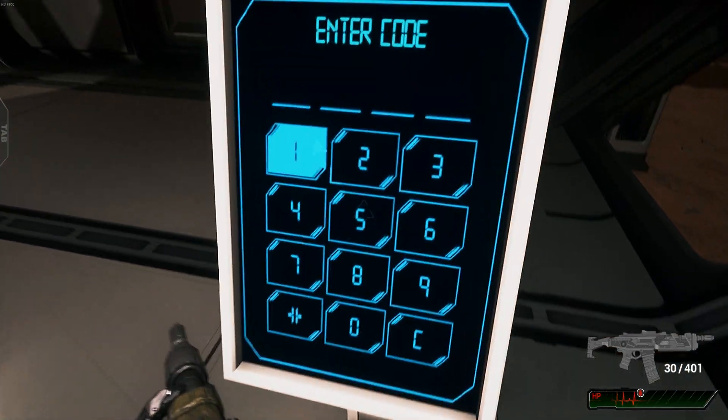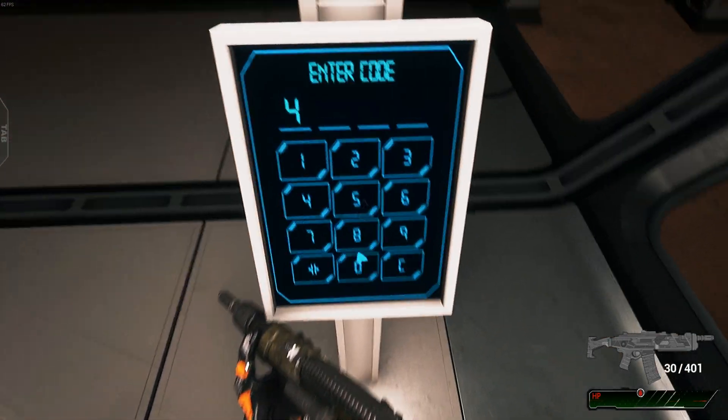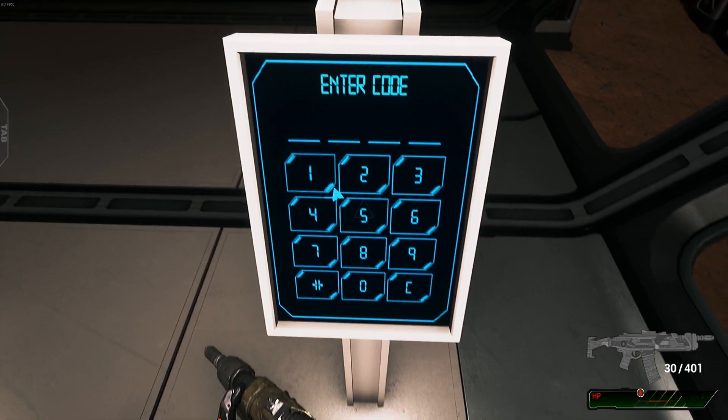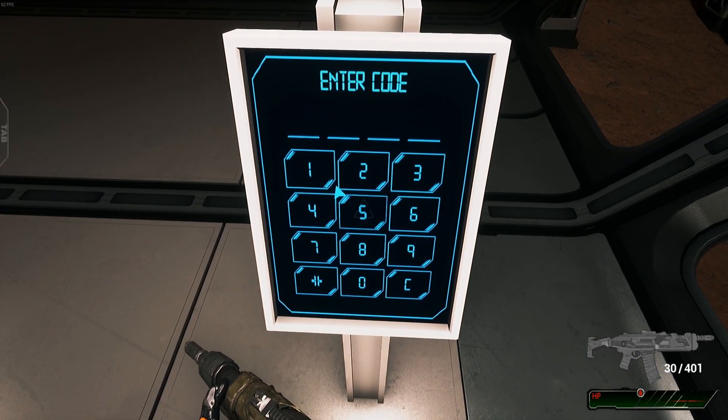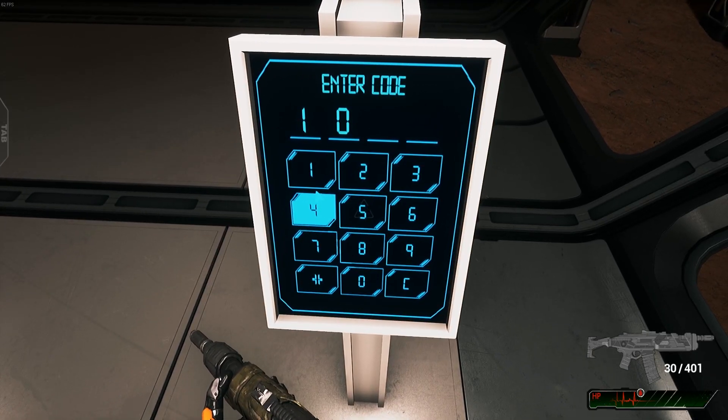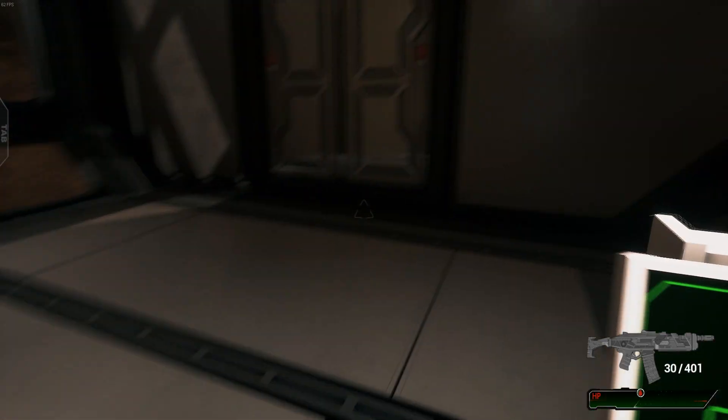Another problem with the game is when you're trying to enter codes, the screen is shaking and your character is moving, so you hit the wrong button a lot of the time.